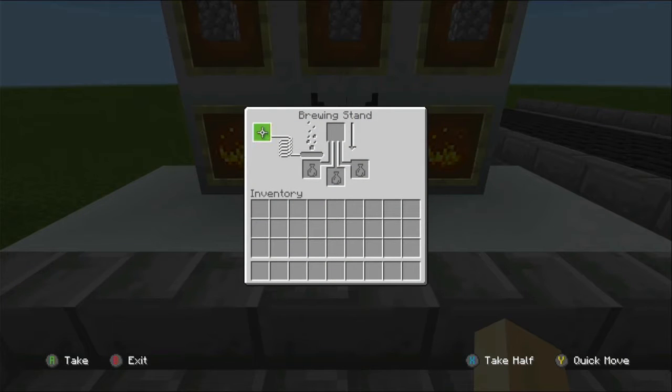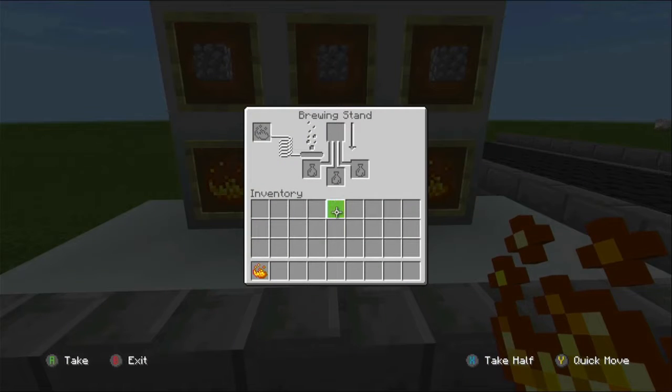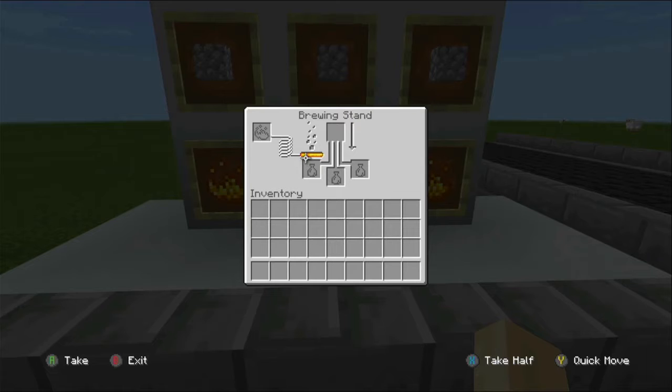Your blaze powder goes in the fuel slot. When you put one in it will charge up and go down over time. You can stack up to 64 blaze powder in there and it will just take one at a time.